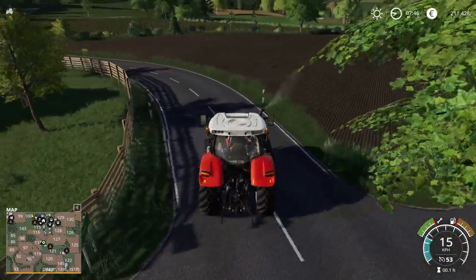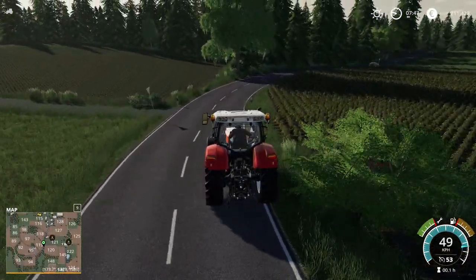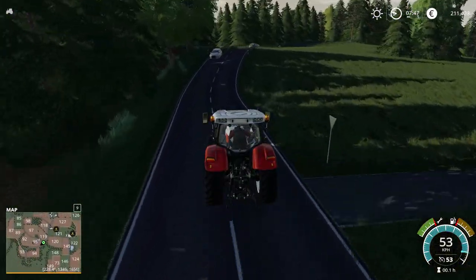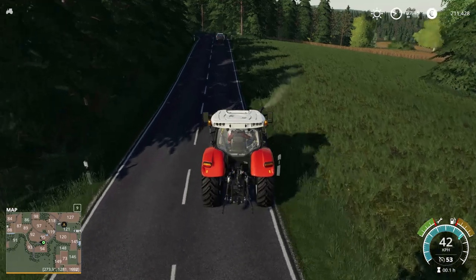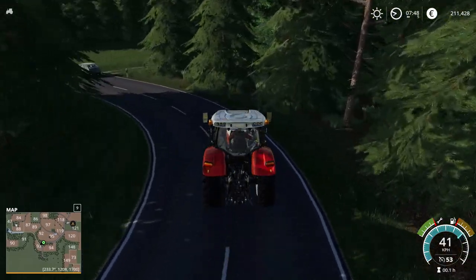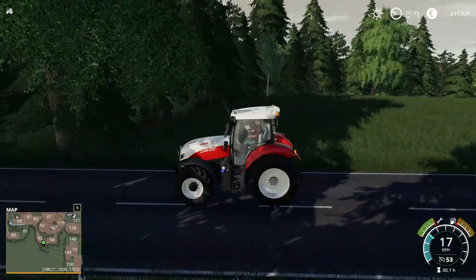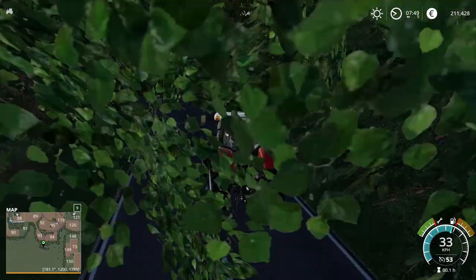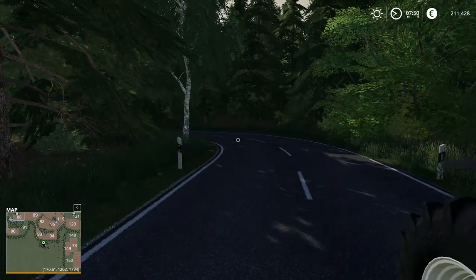Look at the details on the map — just stunning and beautiful. I still need to decide how to start — which fields to buy. You don't want to buy fields too far from your farm, but there's a lot of nice convenient fields. This is a dead end, but look how secluded some areas are around this map. There's a grass field within a forest — I think I'm gonna purchase that one. It's beautifully hidden and not too expensive.